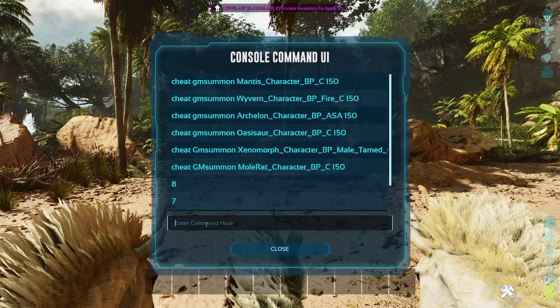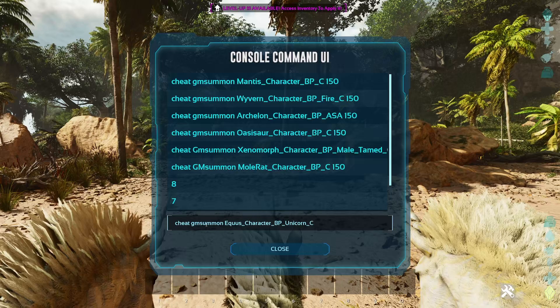And when you're done, come join me in the console command interface, where we're going to type in the following command: Cheat GMSummon, space, Equus underscore character underscore BP underscore unicorn underscore C,